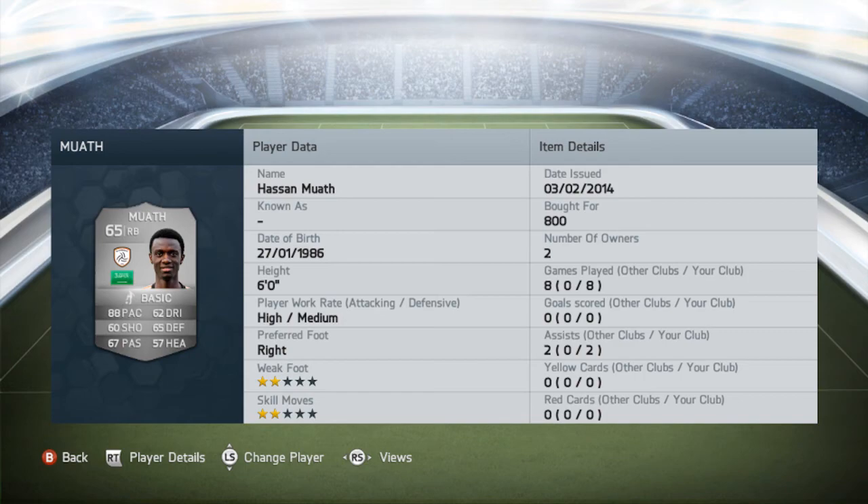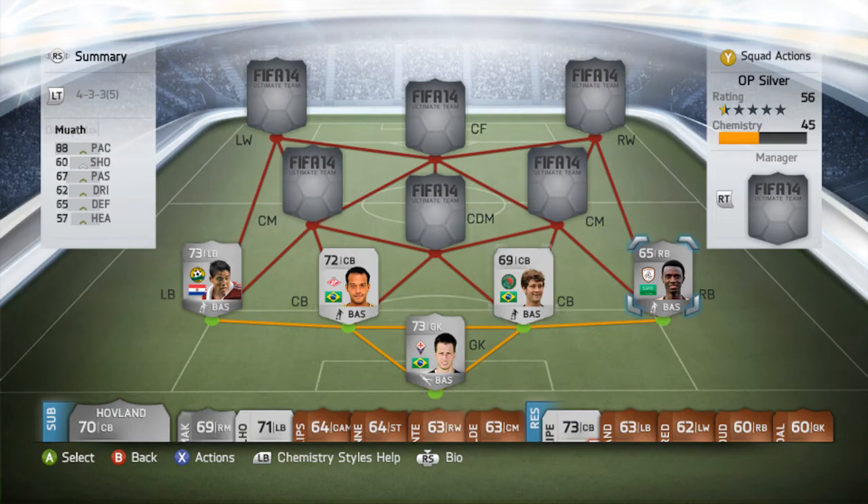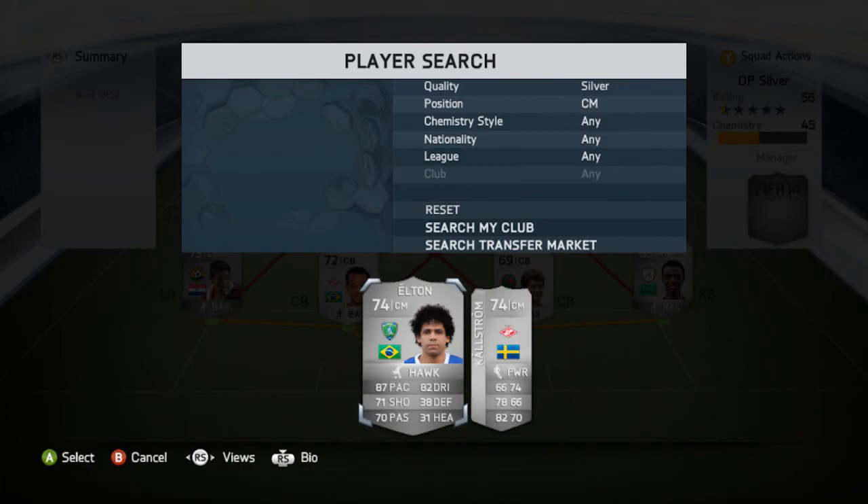Now my right back, and he was another very solid player. His name is Muat. He's a solid right back with very, very good pace — he's very fast. Defensive-wise, he felt much better than his in-game stats show. For 800 coins you just can't go wrong with him. He got 2 assists in 8 games and actually managed to defend very well against gold players as well, which was very fun to see.